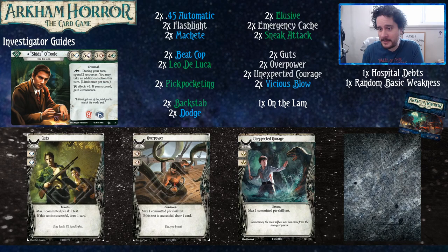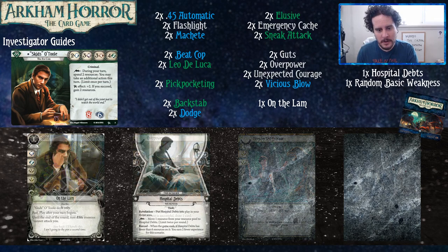We have the Guts, Overpower, and Unexpected Courage package, which are just good. Guts because it's one of the defensive stats and his brain's a little bit low. Overpower because Skids is the goon and he's going to be punching people in the face. For Skids you could feasibly play any of the others — Overpower for sure. Perception lets you investigate at five, Manual Dexterity lets you evade at six, Guts helps you not die. He is at three, which is at the point where you feel okay committing cards to the test.